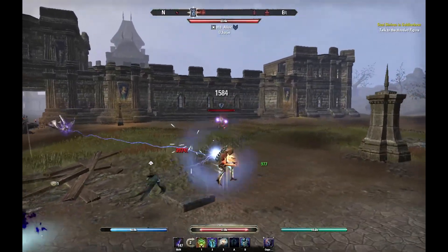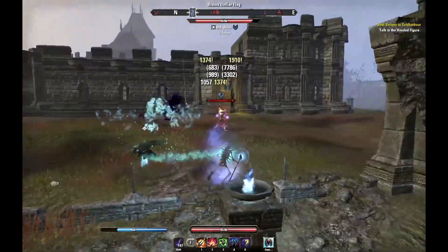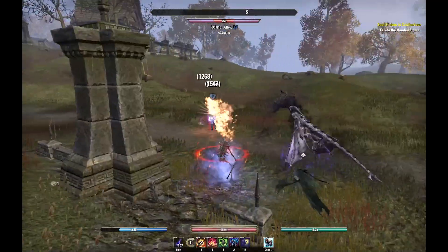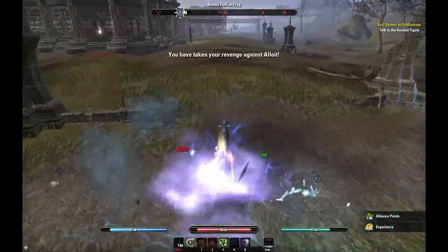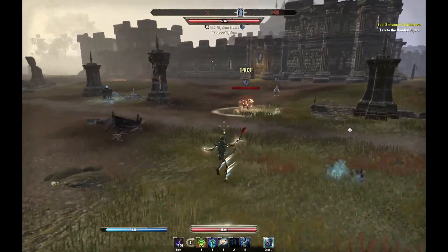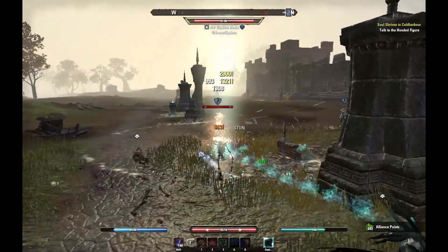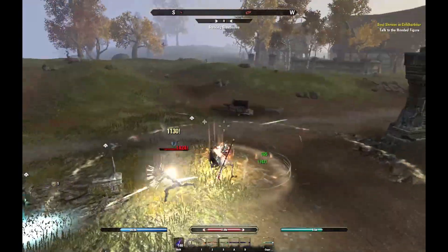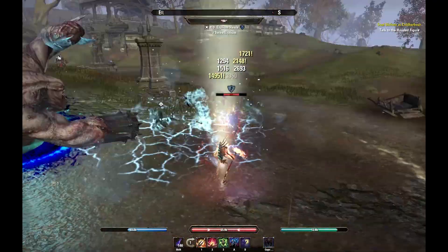Hello everyone and welcome to my Magicka Necromancer build. This is a maximum Magicka Necromancer — it has 56k Magicka and 11.5k spell penetration, with absolutely amazing sustain, healing power, tank ability, damage, and mobility. This build is pretty strong. My early impression is that it is better than Stamina Necromancer. Magicka Necromancer feels really strong and I think we're gonna see a few changes before it hits the live server. This is a Fire Staff Restoration Staff Necromancer build.